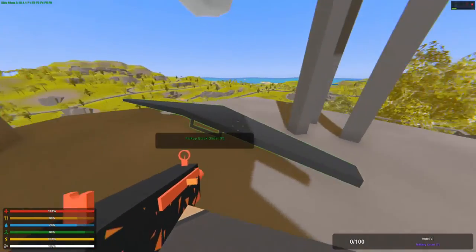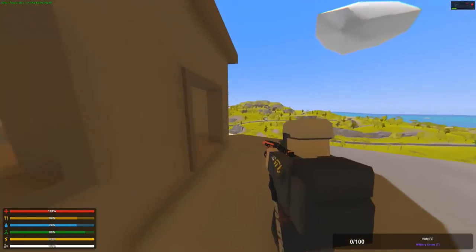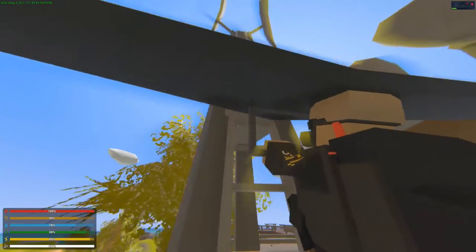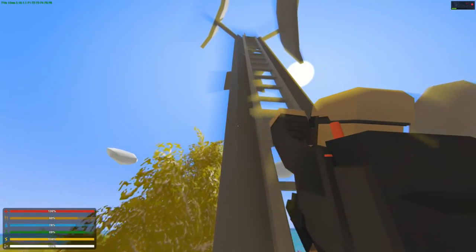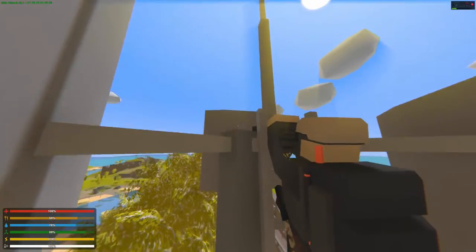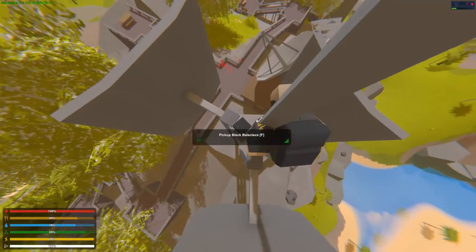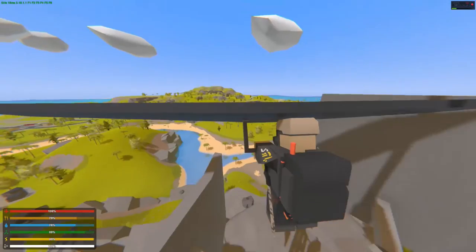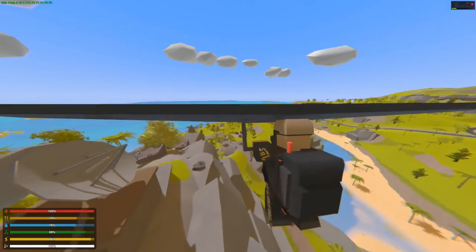Before we end the video, I'd just like to show you two things. We've got the strange glider — I got a black one this time. When I was in our survival server we found a white one, so nice mix of colors — you've got yin and yang. This thing is absolutely awesome; it's like the umbrella but 20 times more efficient.